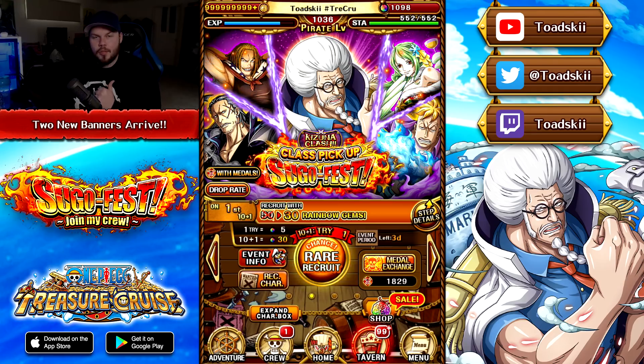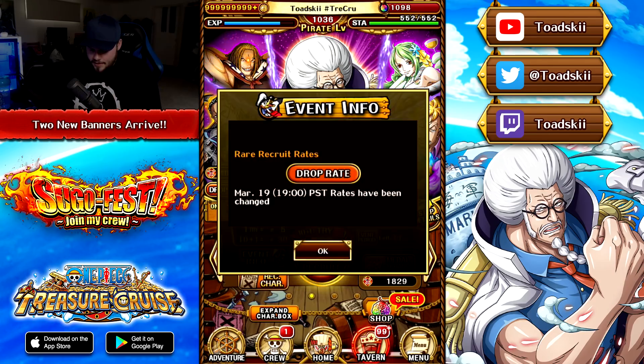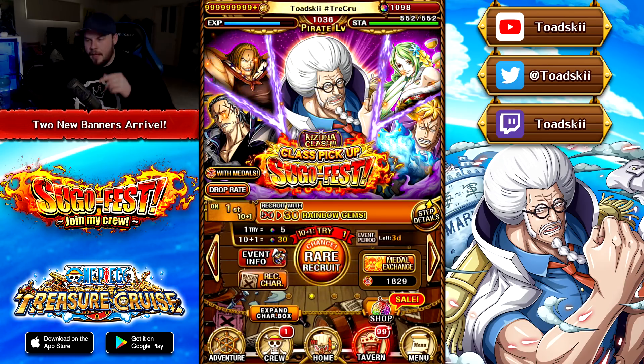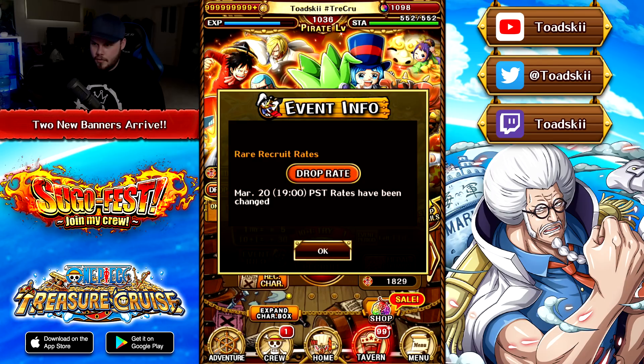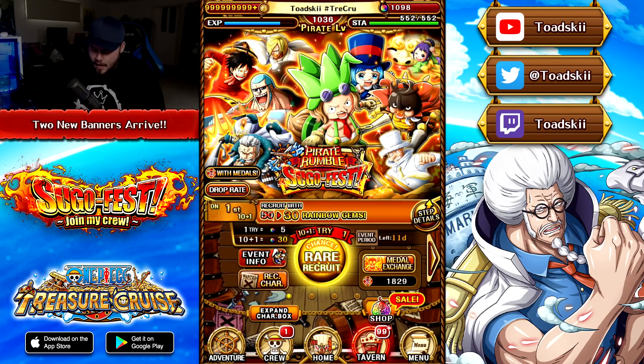We already have a data download for what's coming after the treasure map. This is going to be dropping first — I believe it's the 19th of March at 1900 PST time — it's a Kizuna Clash class pickup Sugo Fest. There's also another banner dropping straight after it: the Pirate Rumble Sugo Fest introducing two brand new characters, the Leo and Tontata characters, and a Frankie unit, dropping on March 20th at 1900 PST, the day after the Kizuna Clash banner.